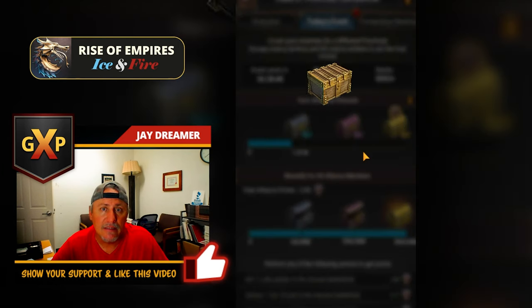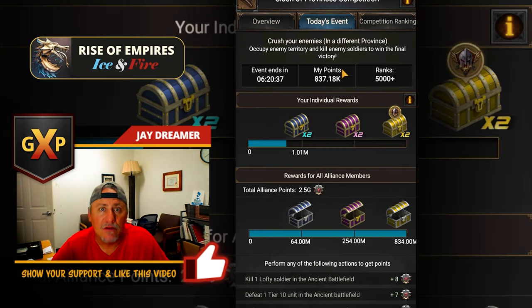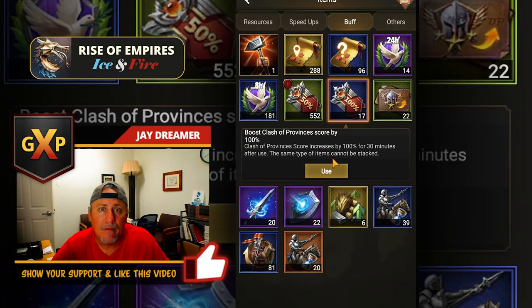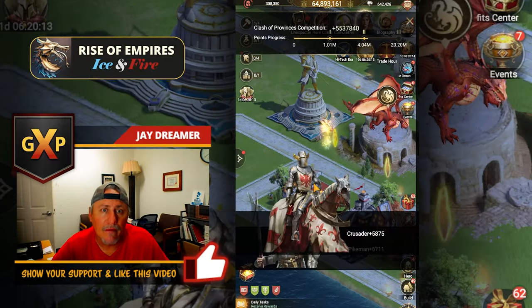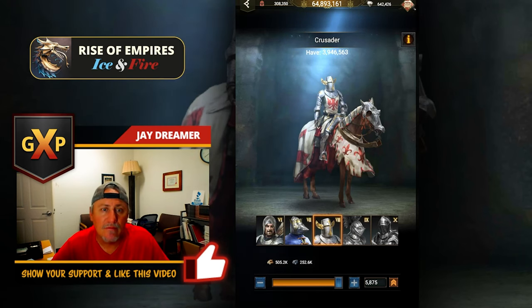Eden is done. Right now the event is Crush Your Enemies — I'm not killing enemies, but I can make troops. So let's go ahead and max out a buff. Let's see where we are on troops. Cav. I have 642,000 diamonds, so I could just use some diamonds to complete this.